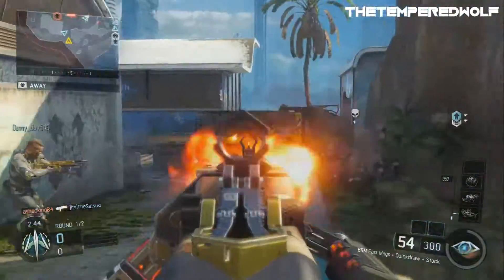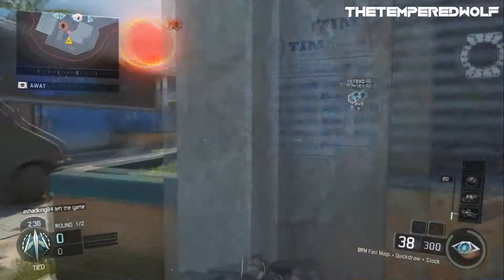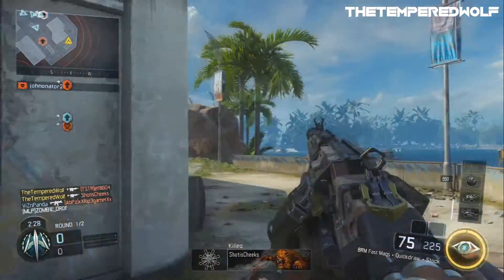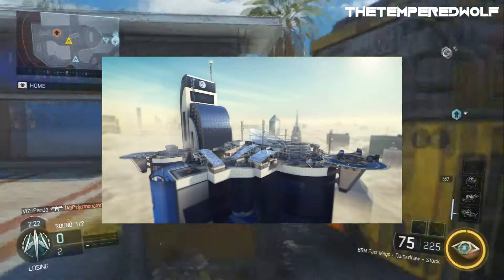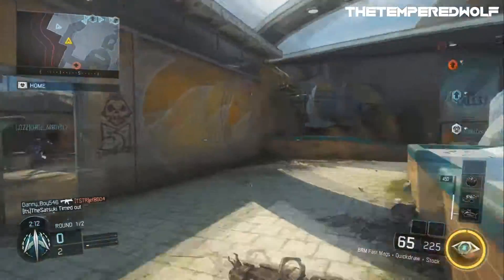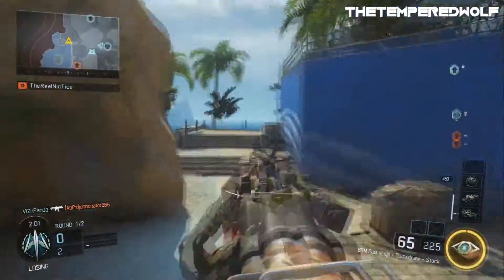The very first thing I noticed about this map right when I saw it was, man, that looks like a Black Ops 2 map. There was some DLC map that looked almost exactly similar — I couldn't pinpoint what it was at first. But then I finally realized this is exactly the same as one of Black Ops 2's DLC maps. I'll be putting that image on screen right now. That DLC map is Vertigo, from the second DLC for Black Ops 2. You can clearly see they look very, very similar — you could really argue that it's a copy-and-paste map.